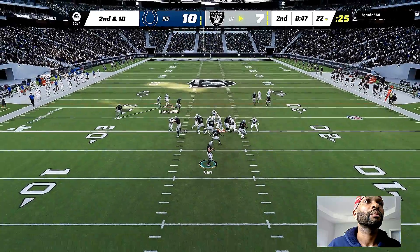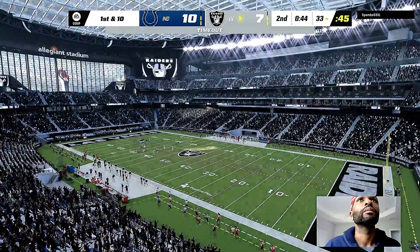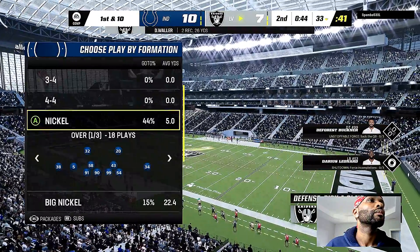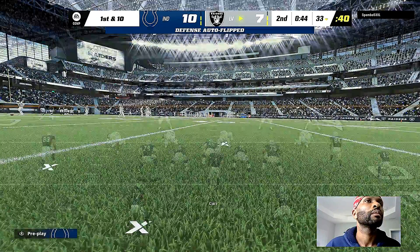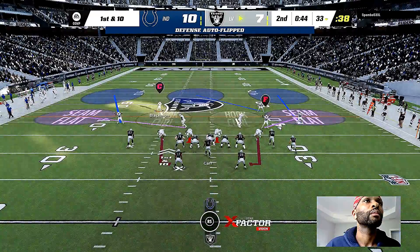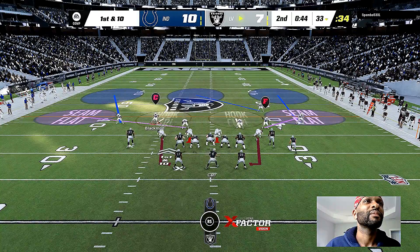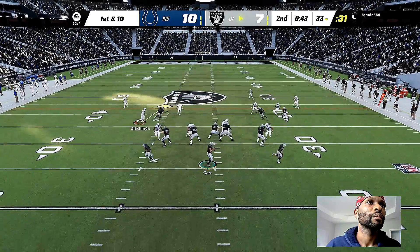To throw again on second down — Carr, Waller taking it in over the middle. The Raiders use one of their timeouts as they'll stop it with just over 40 seconds to go in the first half. A lot of tight ends just use their size and strength to occupy space and catch the football, but not this guy — he's a refined route runner. Makes me wonder if he took some dance classes in his background with his footwork.